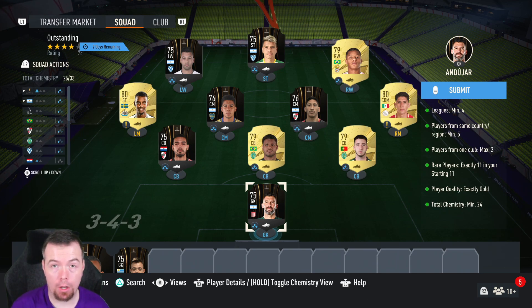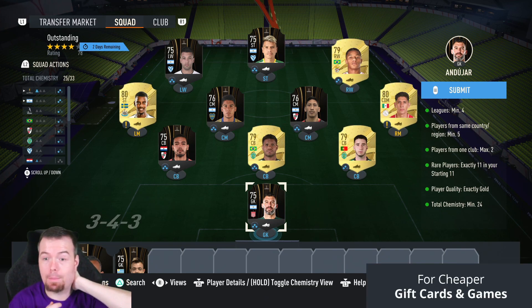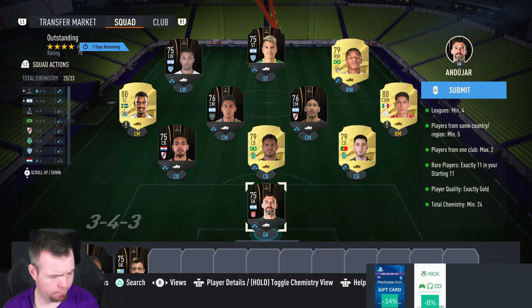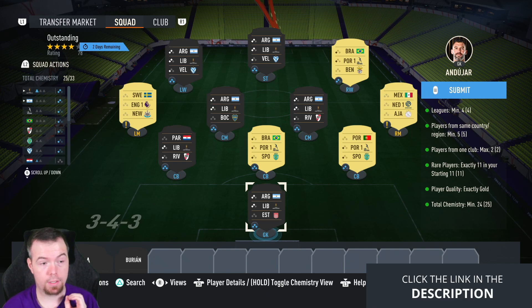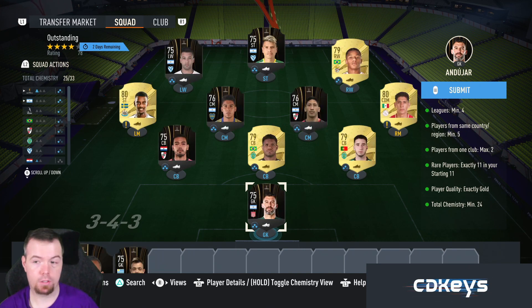I've done bids on all of these players before we even get into it, but if you listen to me you'll understand you don't have to copy me exactly — this is just showing you a method. Requirements: you do need four leagues minimum. I've gone Libertadores, which is definitely the way to go here — Libertadores are nice and cheap. Then Portuguese league, and two other leagues; I went English and Netherlands.